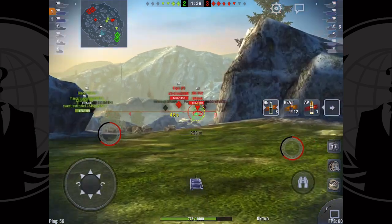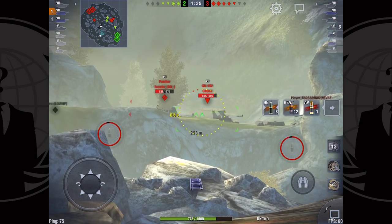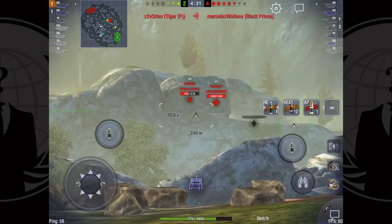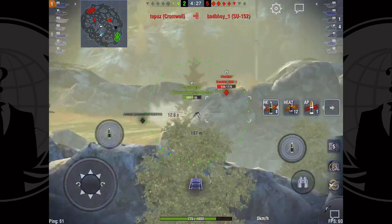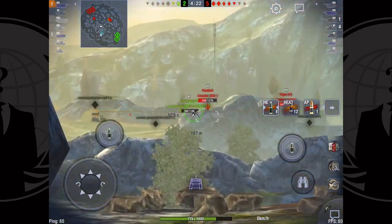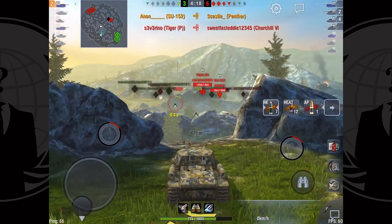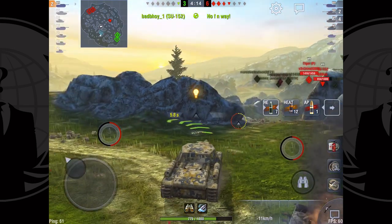I go for the hail mary shot on that SU-152 because that's the biggest gun left — unfortunately a miss. Just as I had a shot on it I decided to switch targets because I recognize the clan name. I assume that Panther is probably my biggest player threat left, so I'd rather go ahead and try and take that shot. While that shell was in the air I was in a one-versus-five situation.